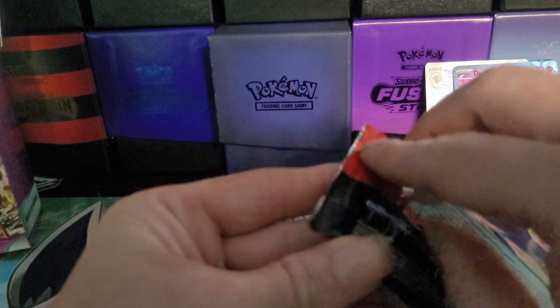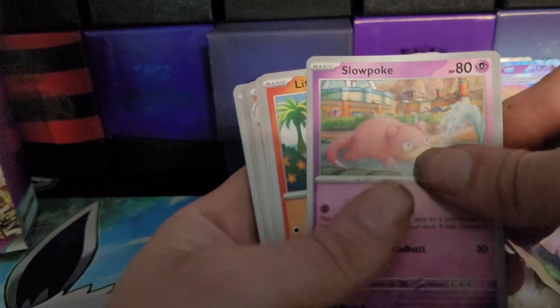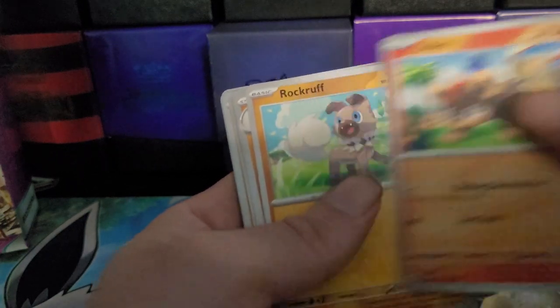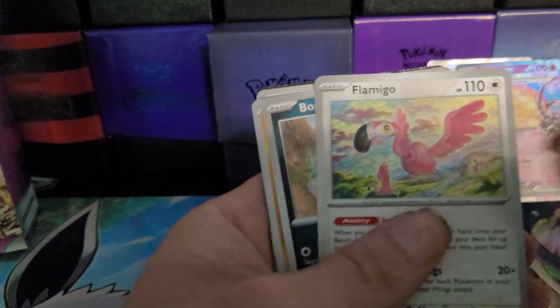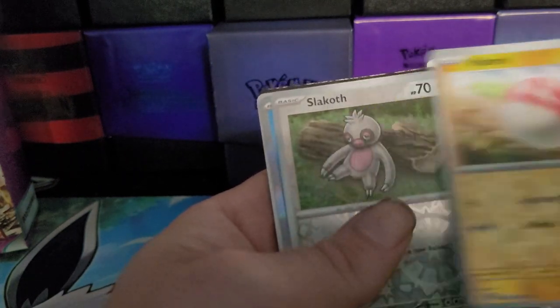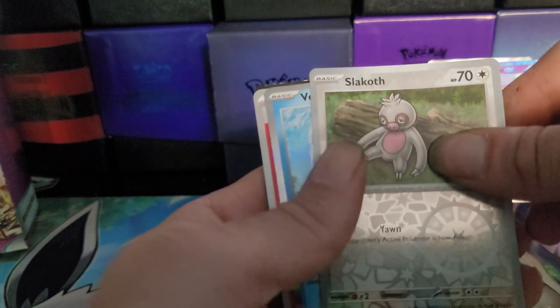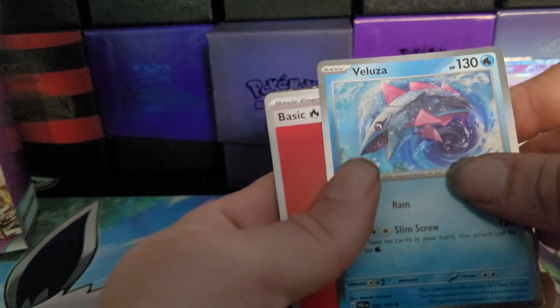So far the second half seems to be going much better. We're opening up our last one here. Magikarp, Slowpoke, Litleo, Rockruff, Pulpitar, Flamingo, Bombardier, Reverse Voltorb, Reverse Slakrath, Holographic Valuzza.